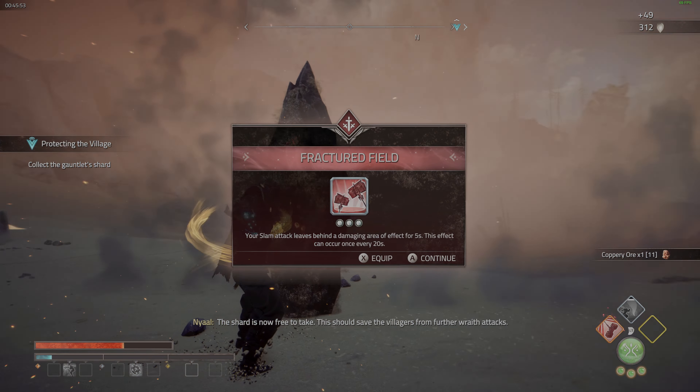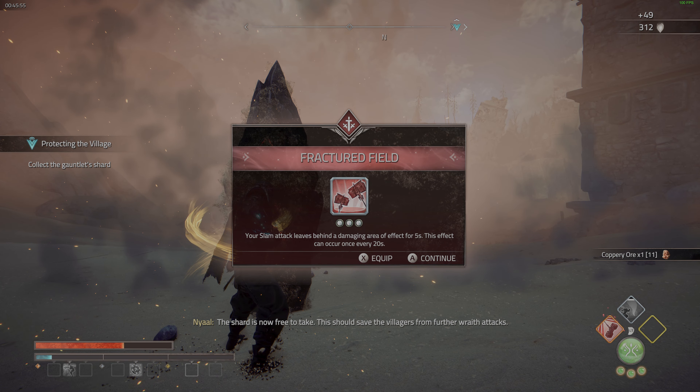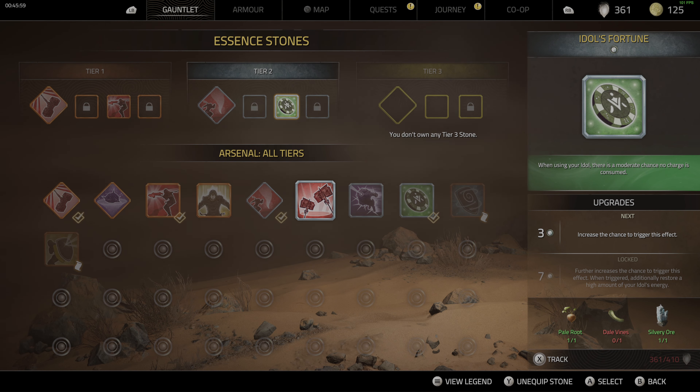Tip 8: aim for enemy weak points. The red ones do the most damage, while the yellow ones, similar to Monster Hunter, will give you specific resources.